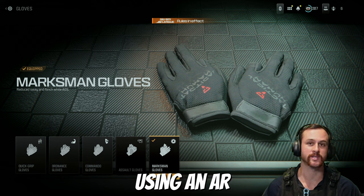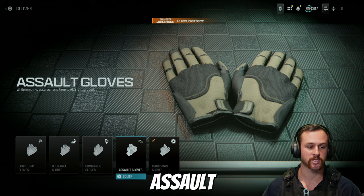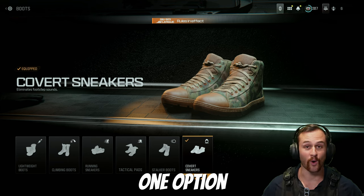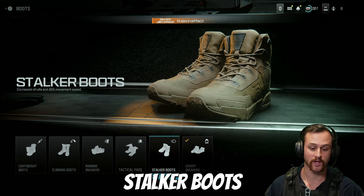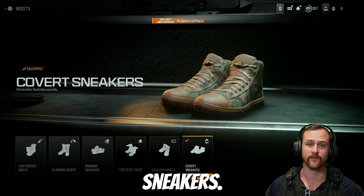The marksman gloves are for when you're using an AR or a sniper — they reduce sway and flinch while ADS. Assault gloves are if you're running and gunning using an SMG or a quick AR; they help with jumping accuracy and time to ADS. For boots you've got one option: everyone's going to be running covert sneakers. You can run stalker boots or tactical pads but stick to covert sneakers.